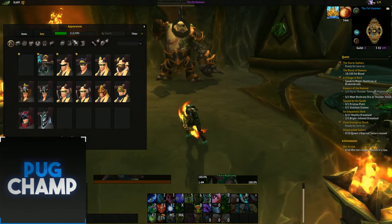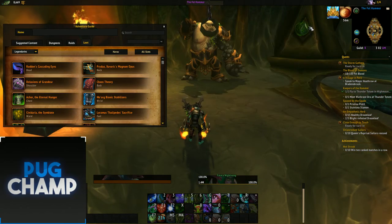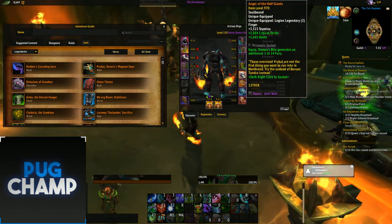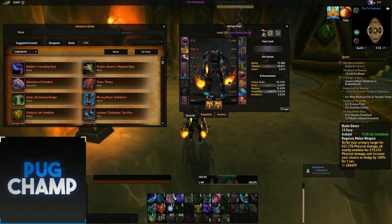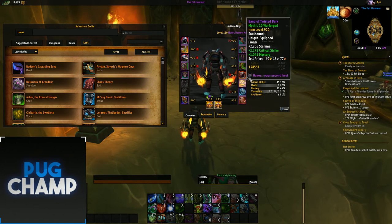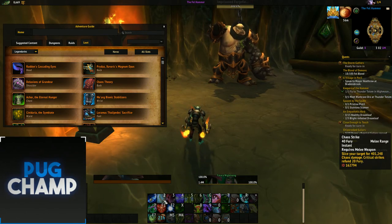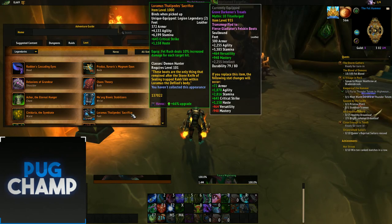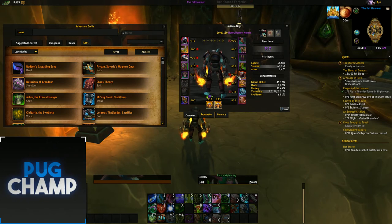For single target legendaries to start off with, you want to be trying to aim to get the ring, which I have currently on this character. Demon Spike generates an additional 1-14 fury. This just allows you to Chaos Strike even more than before and you'll be able to have a lot more fury to spend on Blade Dance and Chaos Strike, so you won't have a lot of downtime.